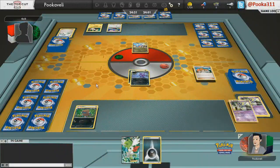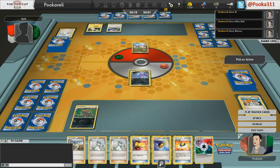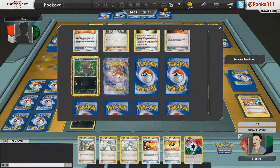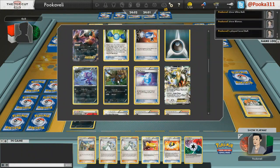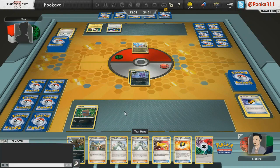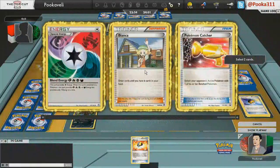I'm going to Juniper away all that stuff because I don't want any of it, but I can Junk Hunt for the Dark Patch of course. I get a Level Ball and I'm going to grab the Deino so I can get my Hydreigon out next turn. I'm in no danger of being knocked out because it's the one that's weak to fighting, not dragon.